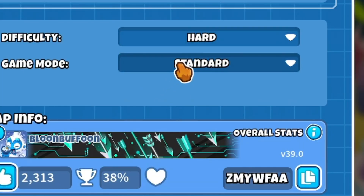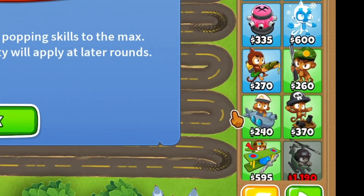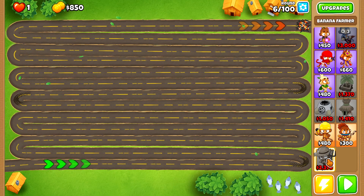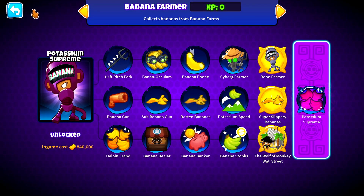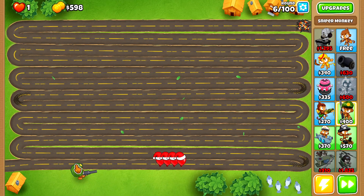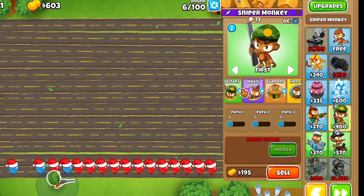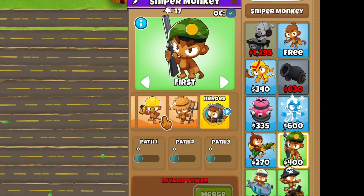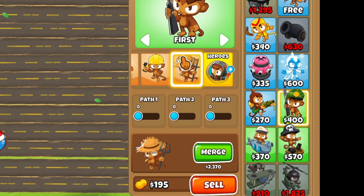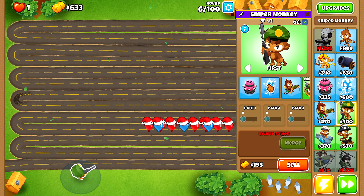And of course we got to go hard — I'm going impoppable. He's so expensive, 2300 potassium supreme. Well, I suppose we'll get to that fine gentleman in a second, but for now we'll just do a sniper. We can go through all the paths here and make upgrades. We can even make this guy a banana farmer — that's crazy — but we have tons of options and we can stack all these.